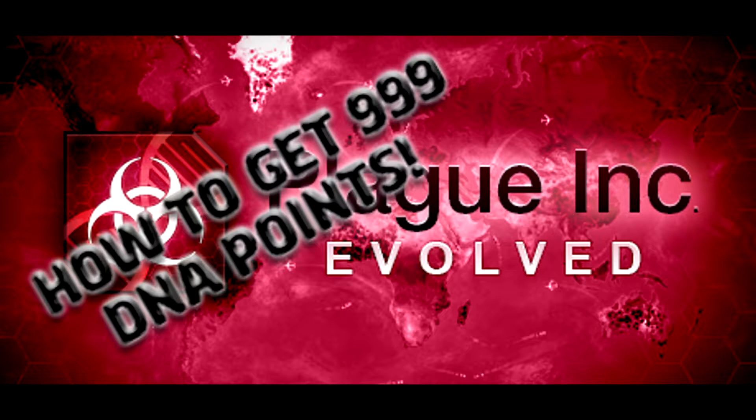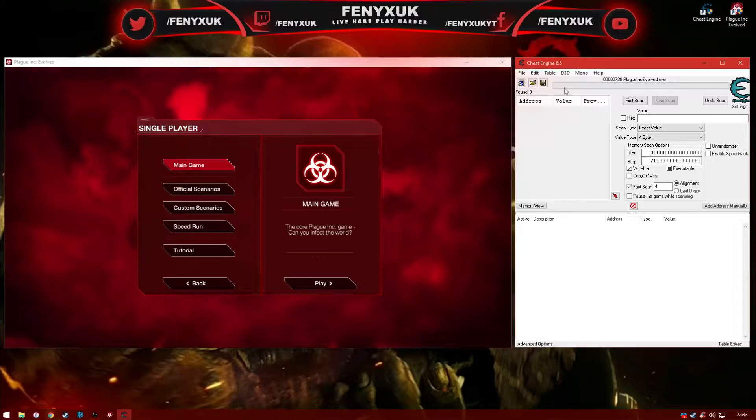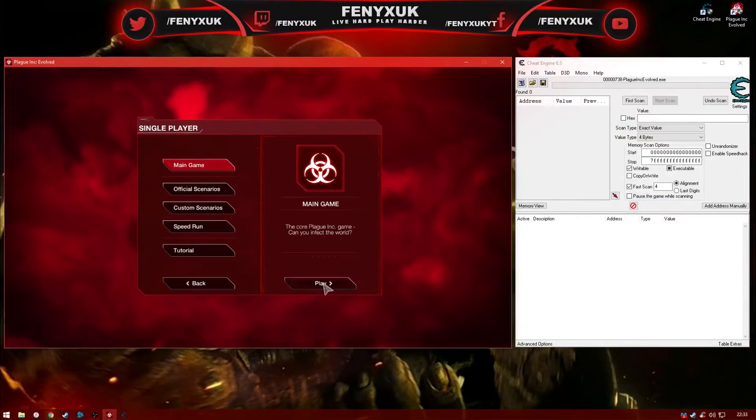Firstly, you need to download Cheat Engine. A download link will be in the description below. Once you've installed and loaded Cheat Engine, click the little computer icon and select Plague Inc.